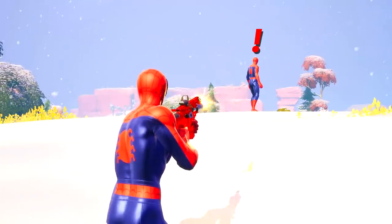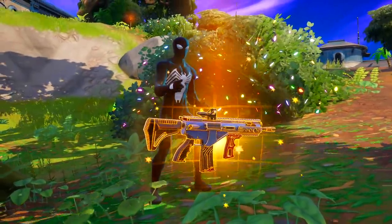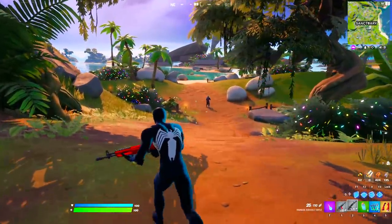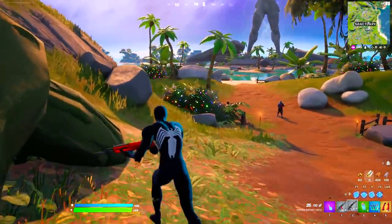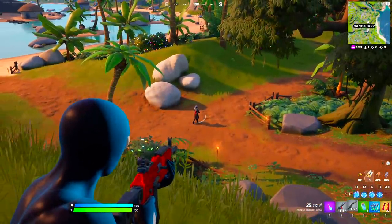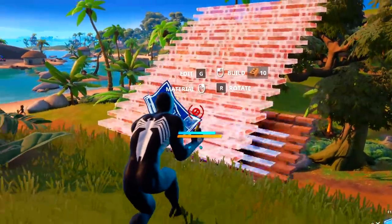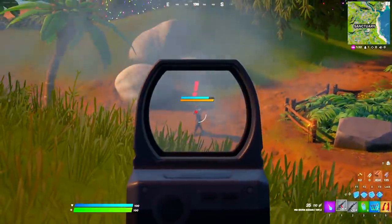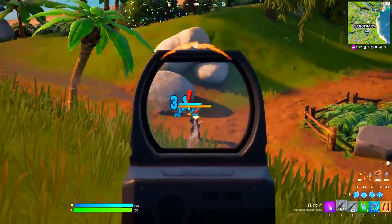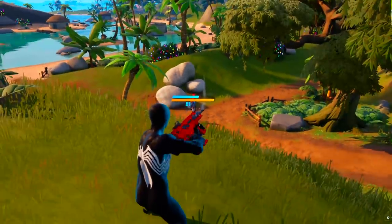We are gonna eliminate each and every single mythic boss there is and get their mythic items. Right in front of me we have the Foundation boss. We're gonna go to high ground and eliminate him so we can get his mythic items. You gotta be super careful when taking down the Foundation boss because he has mythic abilities where he literally throws rocks at us, so you gotta be careful whenever he's doing that.